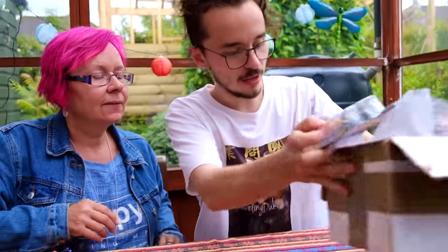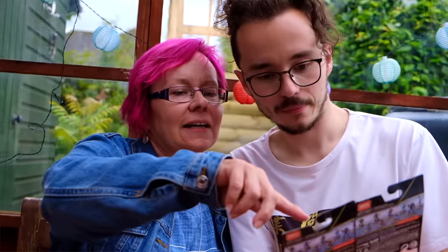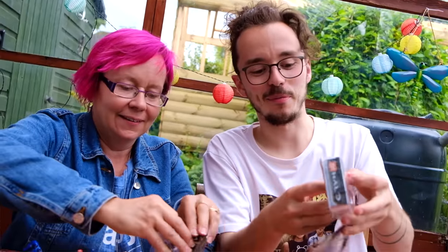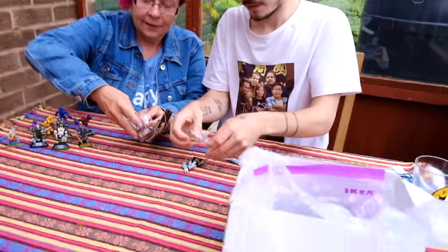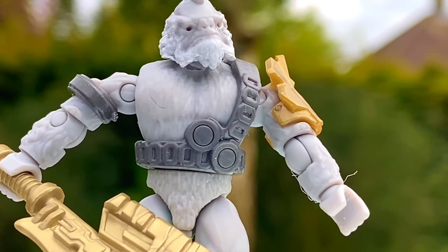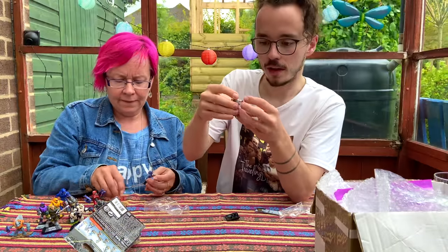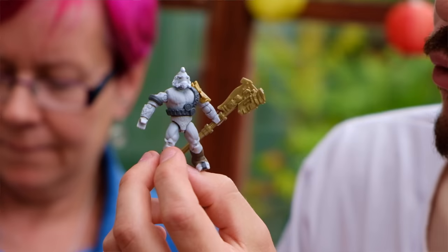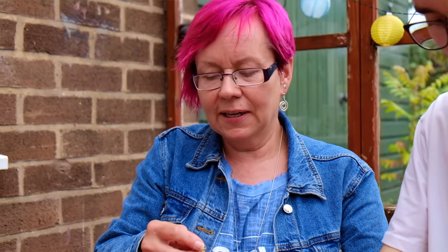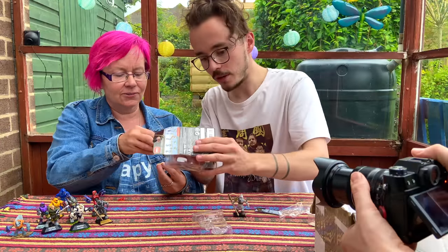We've got these two Halo Heroes - these are like those ones but boxed. These are also already opened and resealed for the video. Oh, Tartarus! He is the war chieftain of the Brutes in Halo 2 and the main adversary of the Arbiter. I've always really liked him - I think it's one of the only examples where the figure really works with pierced eye holes.